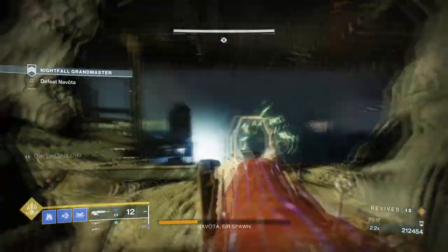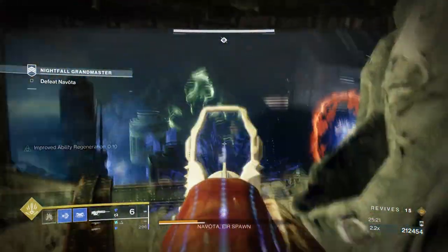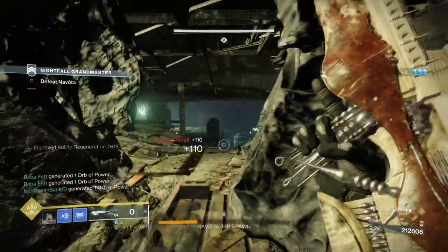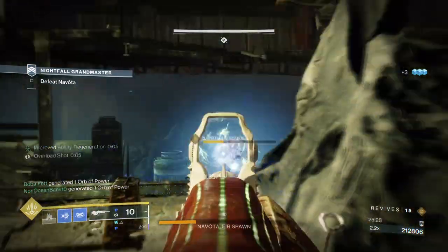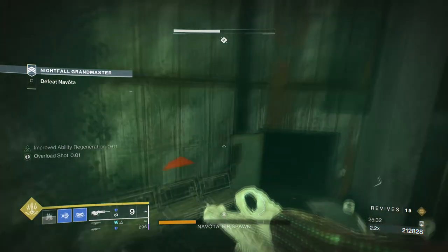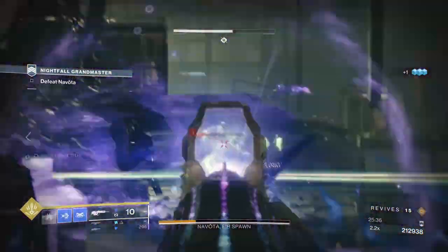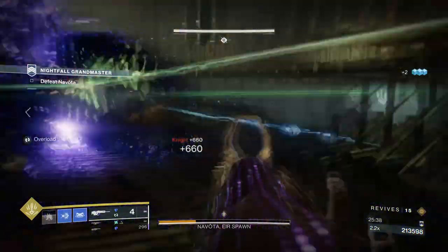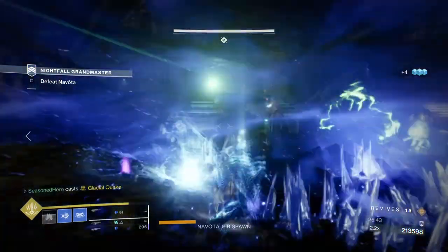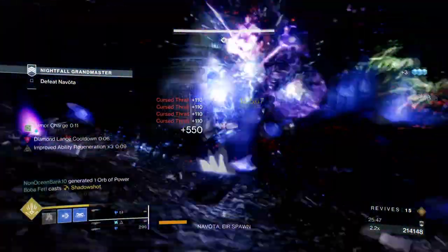The only issue with the build I've noticed is how chaotic it can get with the amount of glaciers being produced, as these can block outgoing damage from your side from hitting the right targets at times. At the same time, I've also noticed that if you're playing with a Strand user, there will be confliction between the two of you, since Suspend and Freeze effects can cancel each other out. Nine times out of ten this isn't too much of an issue as we tend to have them locked down, but you'll still have that 1% of the time where it might cause issues for both of you.